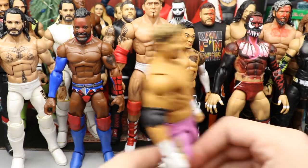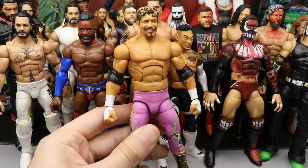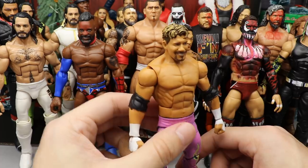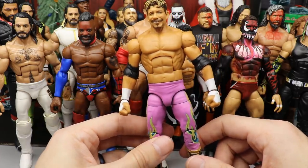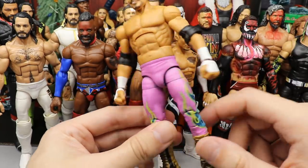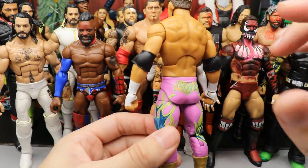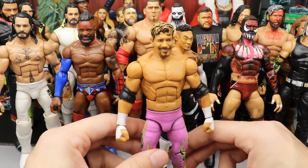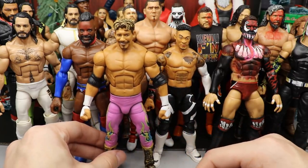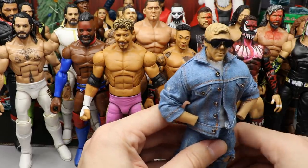Coming in at number four is the pink legends Eddie Guerrero. This one came out super clean - one of my favorites from the year. The pink came out super clean, a lot of people enjoyed this one on Instagram. I love the way the neon colors play off the pink. That Vallejo pink color went on super easy and it was a super fun and clean custom to make. Eddie Guerrero comes in at number four.